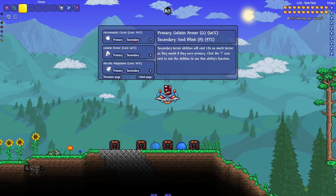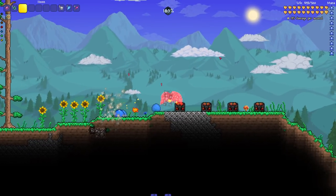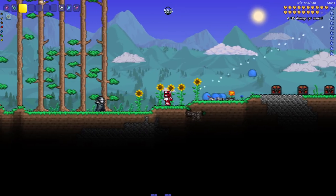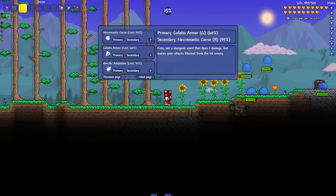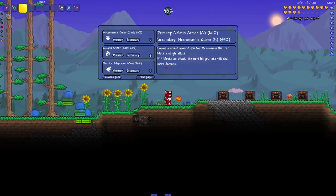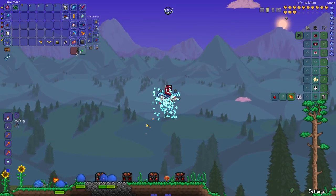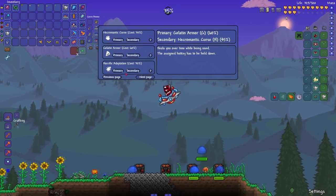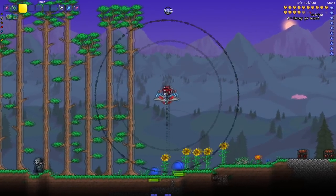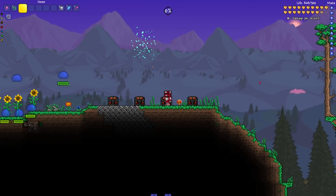Let's equip Gelatin Armor and Necromantic Curse. Necromantic Curse fires dungeon spirits and makes attacks lifesteal - boom, fire the curse, attack that enemy, and I lifesteal. Gelatin Armor forms a shield for 25 seconds blocking a single attack - we absorb some damage, cool. And Horrific Adaption heals you over time while holding the hotkey. I'm holding G now - look at our health, we are regenerating a lot faster. Beautiful - there's all the abilities.